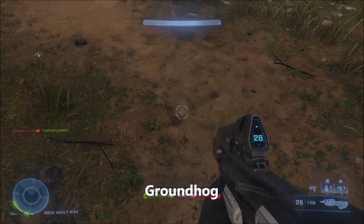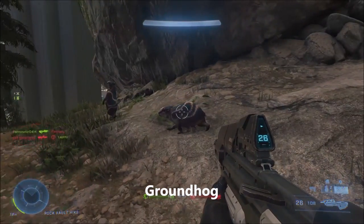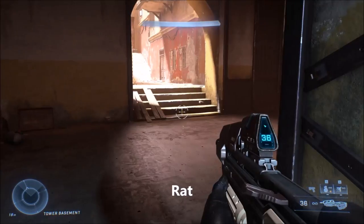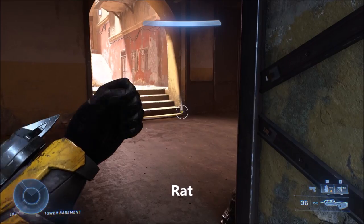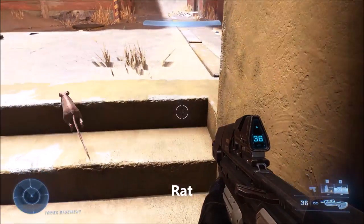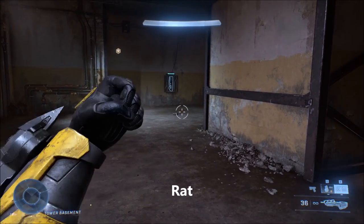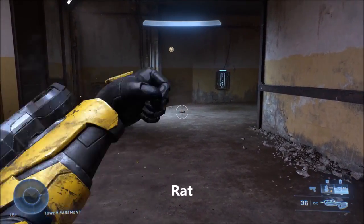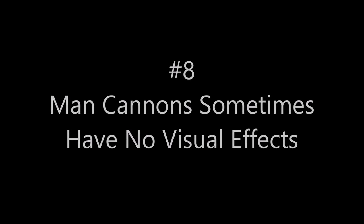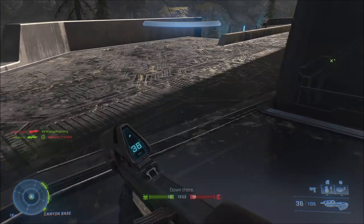Most animals in Halo Infinite — if you grapple shot them they will just explode, except for the rat. The rats in Halo Infinite are somehow made of metal or something, where if you try to grapple shot a rat they'll just deflect your grapple shot and it won't hurt them at all. If you shoot the rats they'll die, but they are totally immune to the grapple shot for some odd reason.